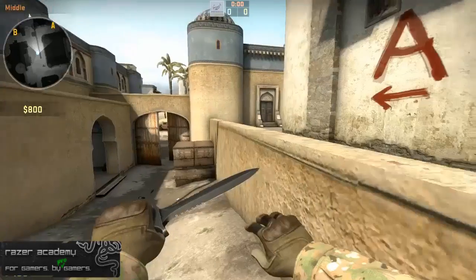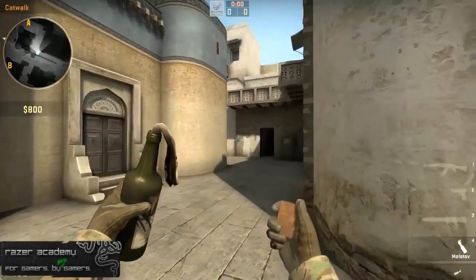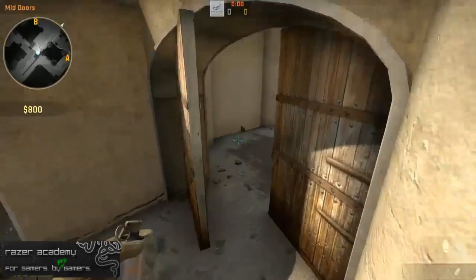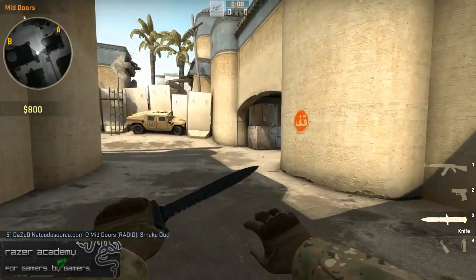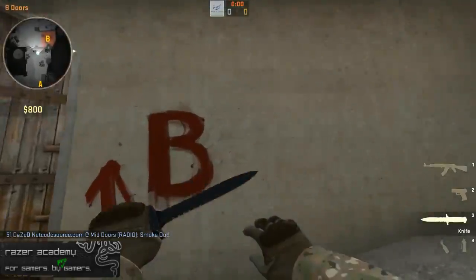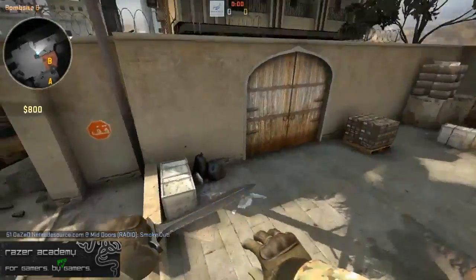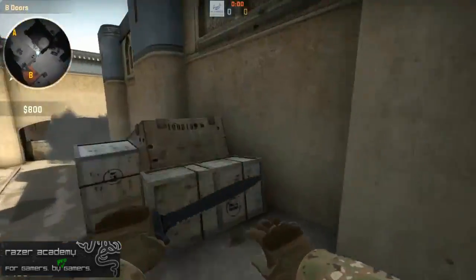On T side, everyone has their roles and then you want to hit something together and execute together. When you hit A, you hit it through catwalk and long. If you hit B, you generally go mid to B — you can throw a smoke to block off spawn, then run out with flashbangs and go mid to B, splitting upper B tunnels and middle. Those are the two main options on this map: an A hit through catwalk and long, or a B hit through mid to B and B tunnels.